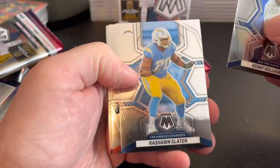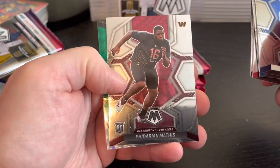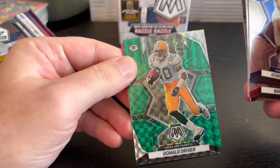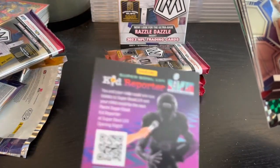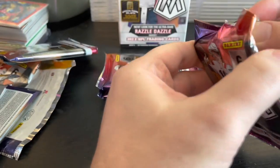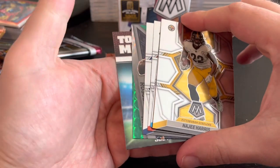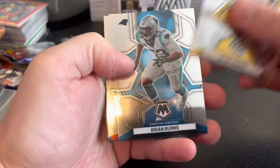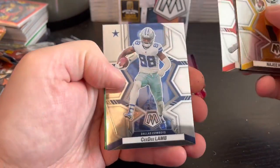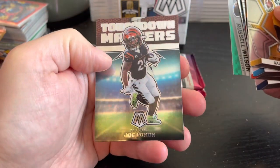Kenny Galladay, Rashawn Slater, Warren Sapp, Justin Fields National Pride, Fadarian Mathis, and a Donald Driver. And then we've got some good rookies in here, but still no big case hits. Najee, Brian Burns, Joe Montana, CeeDee Lamb, Russell Wilson, Will DeWin, and a Touchdown Masters Joe Mixon.